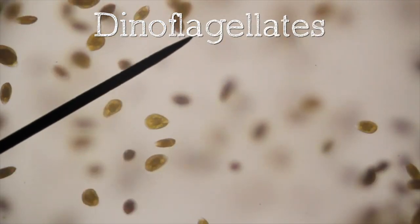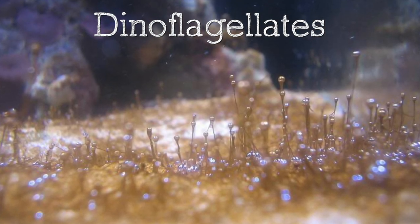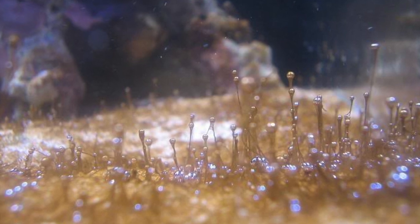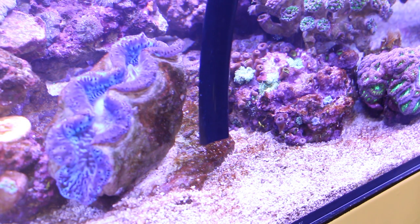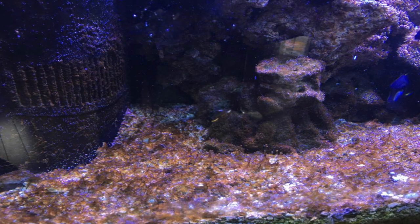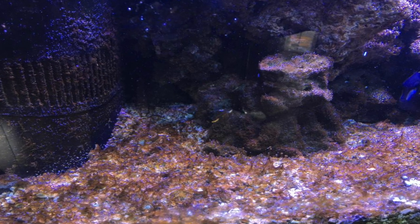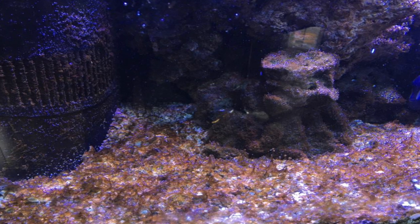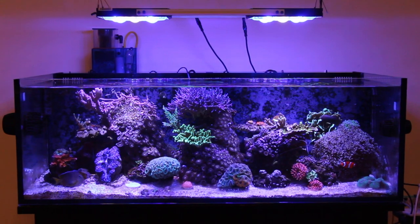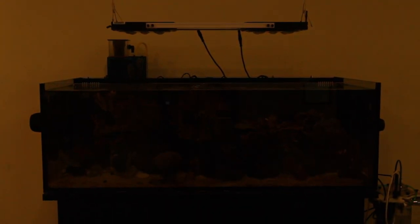Dinoflagellates are unique and can easily be confused with diatoms or even cyanobacteria. They are brown and stringy and produce air bubbles that get trapped up in the filaments. Dinoflagellates can be a real pain if they get out of control. A cleaner crew will not consume dinos, and manual removal is your best choice. Many hobbyists remove and treat infected rocks outside of the tank, usually to the point of killing and cleaning the rock completely. Nutrient control helps prevent an outbreak, so be sure to maintain your water parameters accordingly. Because dinoflagellates are photosynthetic, blacking out your tank for a few days has also been reported as an effective means of control.